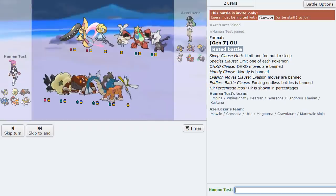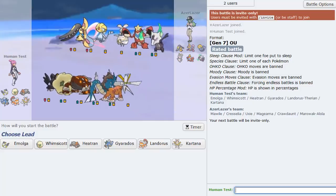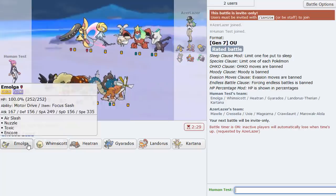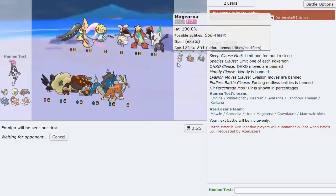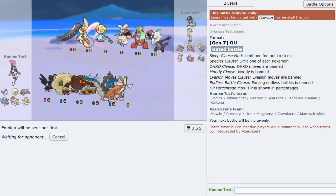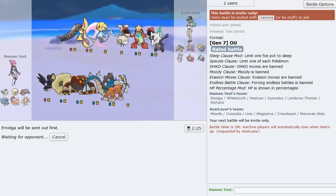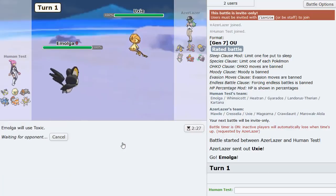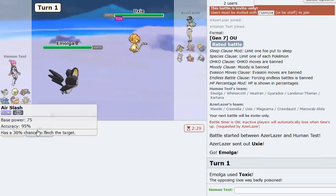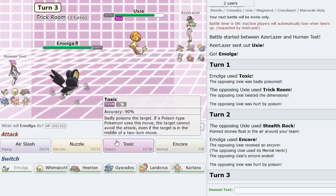Another brave soul who dares to bring Trick Room to the Trick House - let me show him what it's all about. Classic Trick Room team. We've got our wincons in Gyarados and Kartana - though Kartana only once Marowak is gone. There's the Uxie lead, so we go ahead and Toxic to put it on a timer. He Trick Rooms first - we Encore him into it.